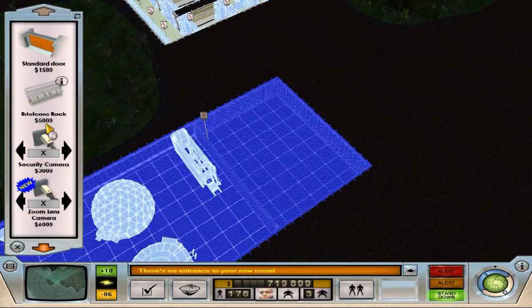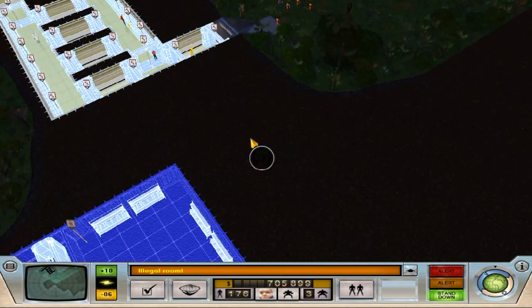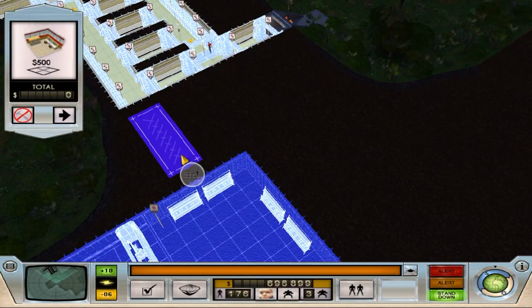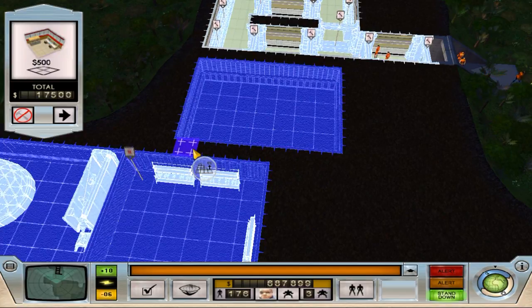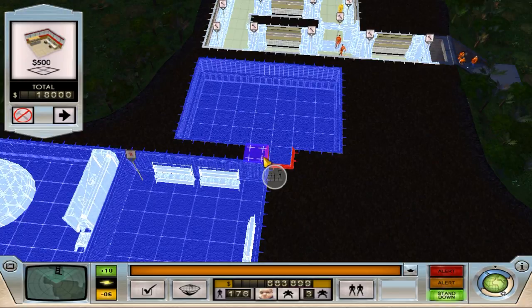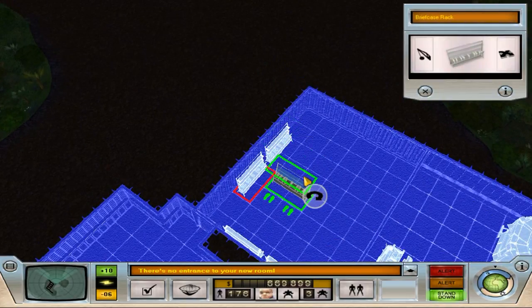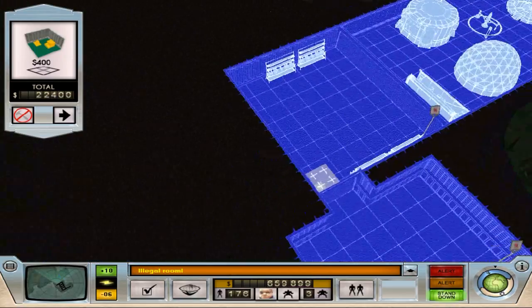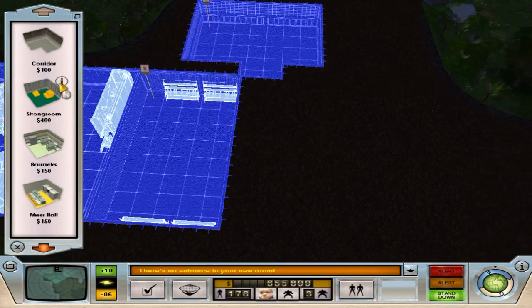I'm going to put the storeroom next to the lab without a door and without even the standard little two-by-one doorway thing that usually accompanies rooms. These are going to be nice and deep in the base, and then we'll extend this out a little bit with the control room, because the theory is nobody should be getting this far in the base anyway. We're going to have a pile of gold probably in the center of everything. Actually I could make that cheaper by making that a corridor — or actually I'll make this an armory.